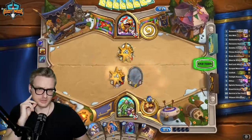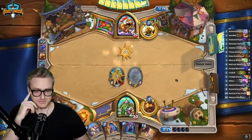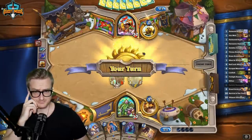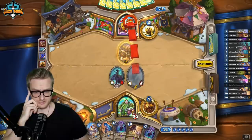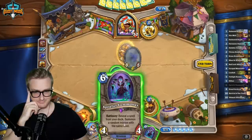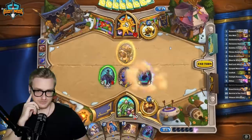We're just gonna trade into that in case of buff stuff, then attack face and play the Summoner. We get back-to-back Summoner turns most likely. It seems unlikely that they clear both of these — I guess it's possible with Consecration, which would be pretty strong for them.